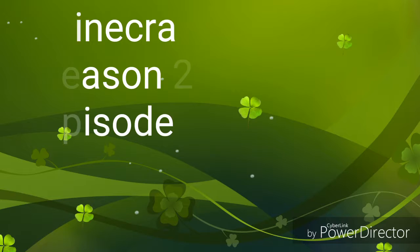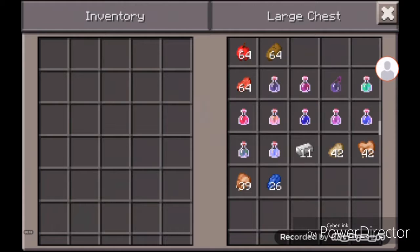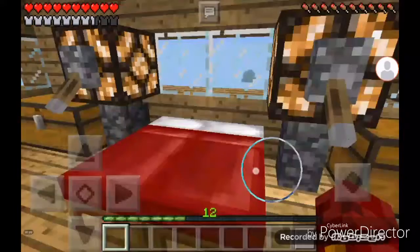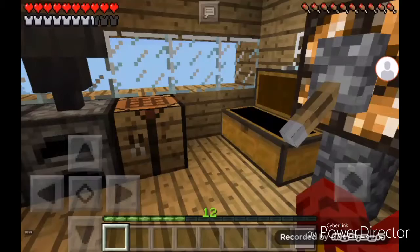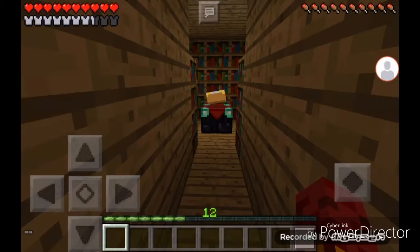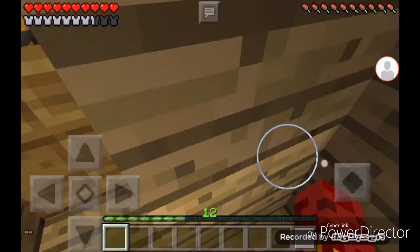Hey guys, today we're playing Minecraft Pocket Edition. As you can see, I've done some potions, went mining a lot, killed a lot of stuff, got a lot of apples and a lot of bread. I didn't really build myself a farm, but I did find a kind of village. I was coming to this tree, and so far I only got one diamond and I used it on that — I really needed some enchanted stuff.